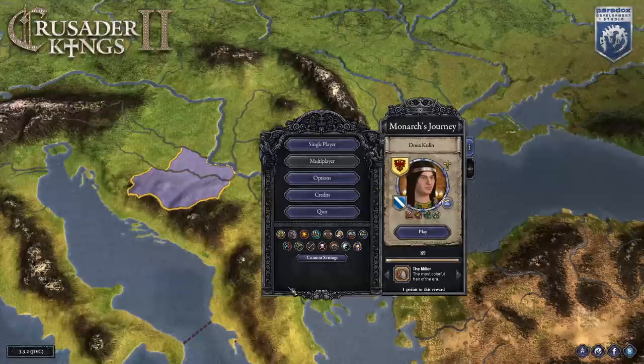Hello and welcome everybody. I'm Papa Varian and this is Crusader Kings 2. Today we are going to have a speedrun guide for the Monarch's Journey of Duke's Cooling, the latest Monarch's Journey that is essentially set in Bosnia and has you rise up as the Bosnians so that you can create your own kingdom and then spend some time at peace.